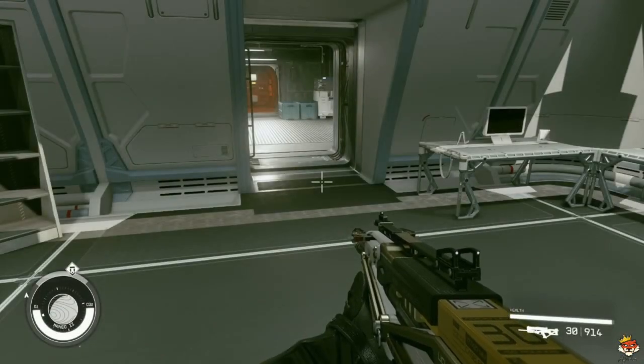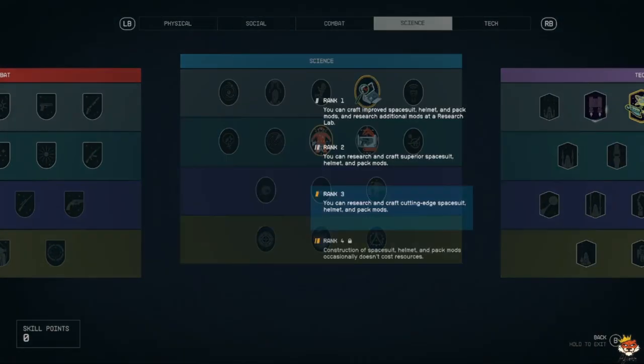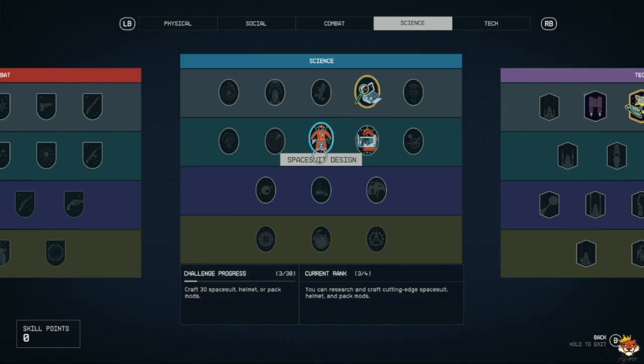You might be wondering how do you get some of those mods. The short answer is you need to get into Space Suit Design. I don't have the fourth rank but I can craft pretty much everything I need. The fourth rank makes it so that crafting doesn't cost anything, which is definitely worth it if you're going into heavy crafting to make money or get really nice space suits.